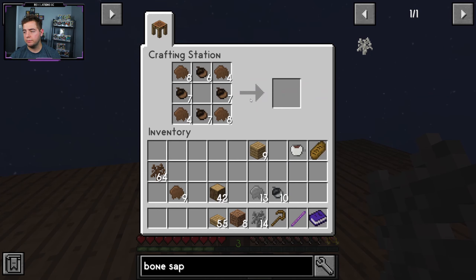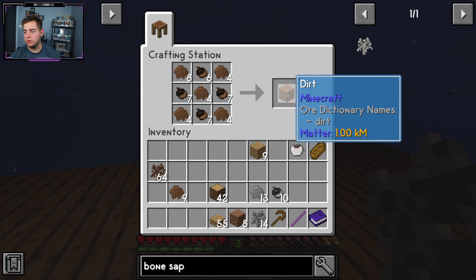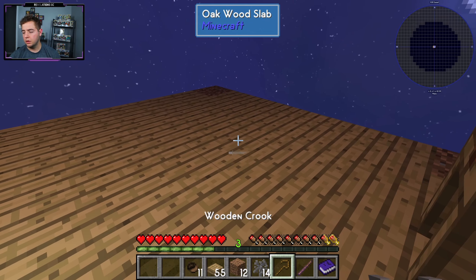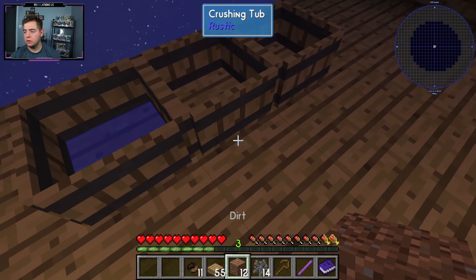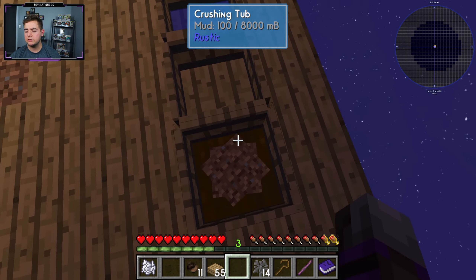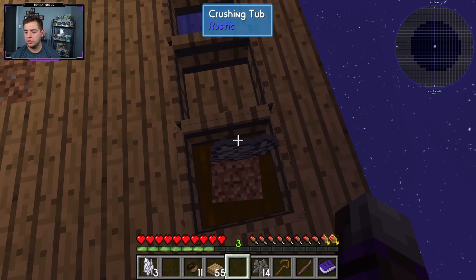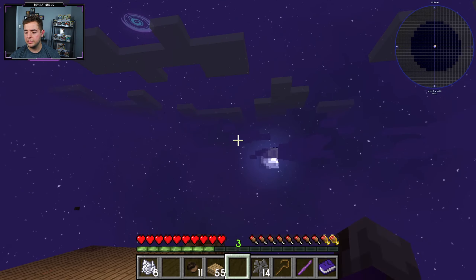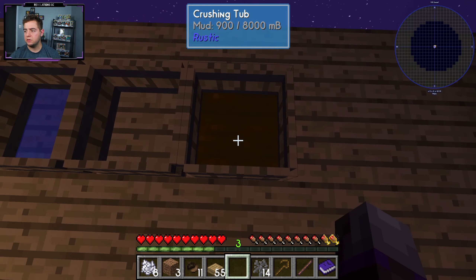Eight dirt. Actually we can probably make a little bit more if we are a little bit more sparing, and we can make one more. So nine dirt altogether. Actually we can only make 12 dirt. So 12 dirt, let's throw it in. We have water in that one, we can put it in here. So what happens when we jump? We get bone mill, so we only need eight. One through eight — there we go. So let's get our dirt back. Now we have mud.